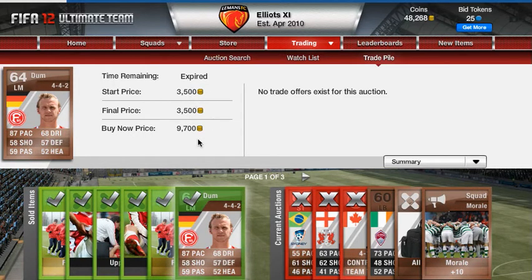The trick is: you have to have a big buy-now price and a lower start price, and people go for them because they think they're getting a good deal — when actually they're probably not.